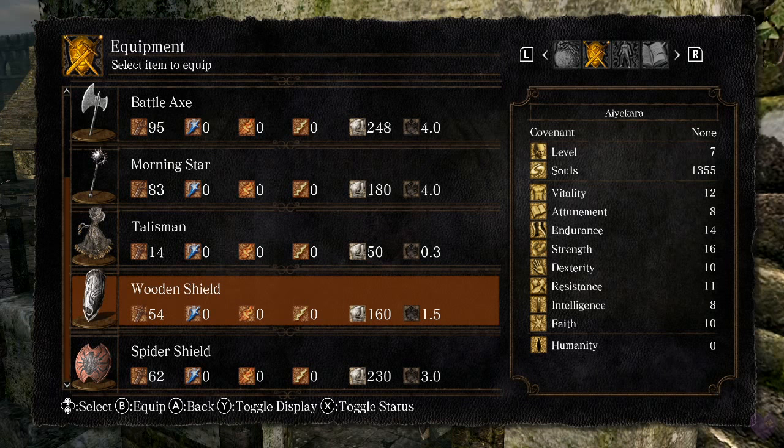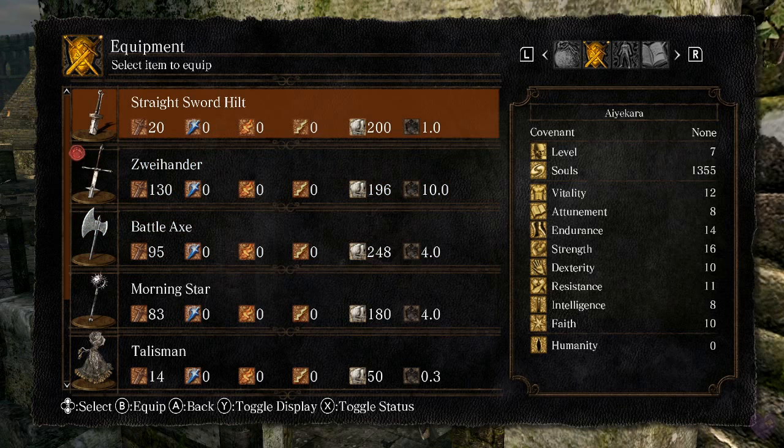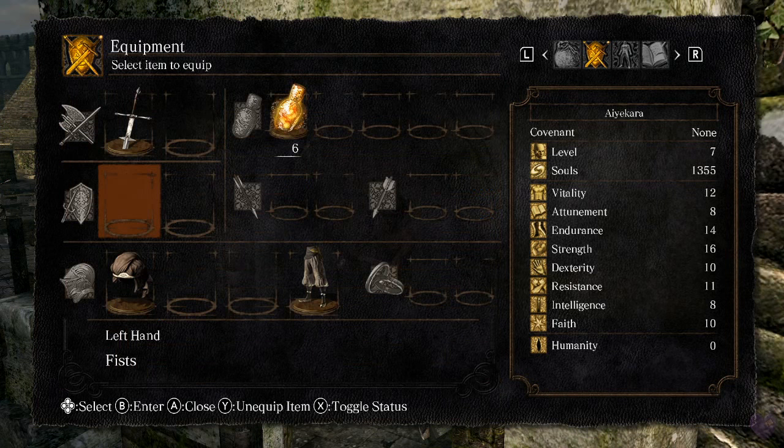Every weapon is viable. Maybe the straight sword hilt and the broken straight sword are joke weapons — don't upgrade those — but for every other weapon, all are viable. That also goes for shields. This wooden shield is super light and doesn't have really bad stats at all — it even has better lightning and magic defense than the Spider Shield and at half the weight. When picking equipment, just look at what the trade-off is.